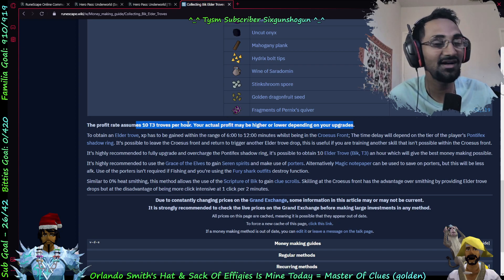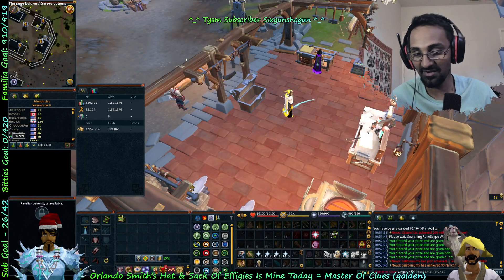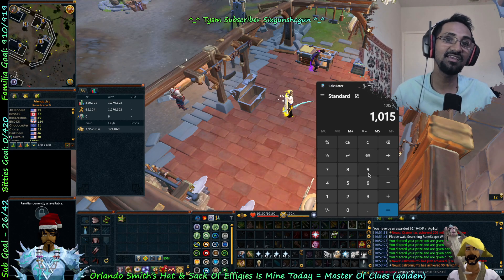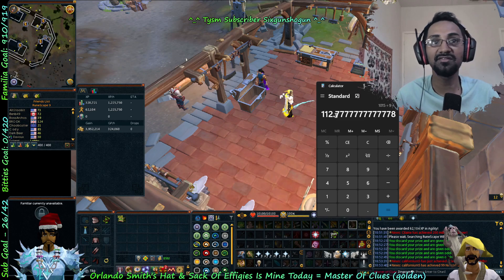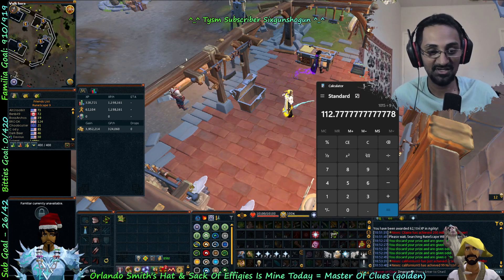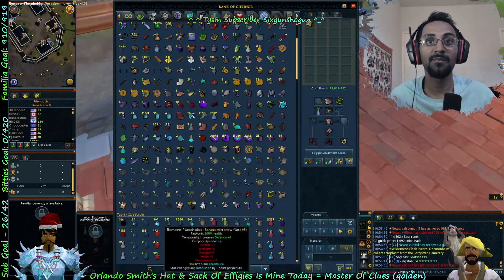In about 111 hours is what we calculated — we get about a thousand big troves. Well, I have 1115, so we're not getting 10 troves an hour, we're getting nine. So 112.7 — let's say 113 hours to do 1115 big troves.